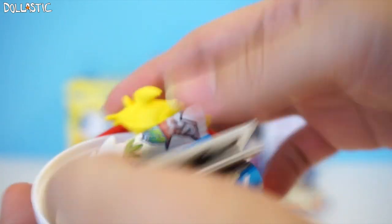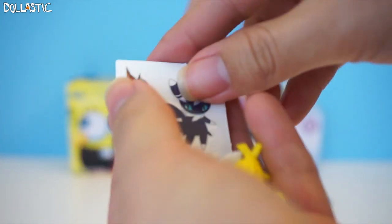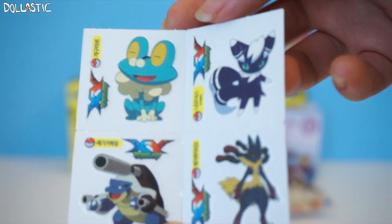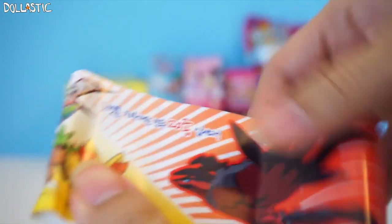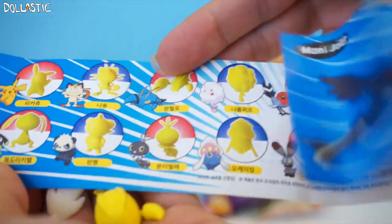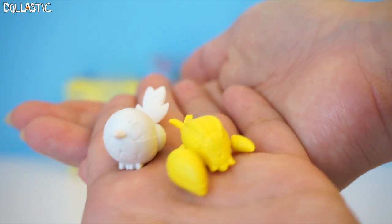I got two Pokemons here, and they look like they're little erasers. And I got a sheet of tattoos — let's show you guys this tattoo sheet first. There are four, they're super colorful and very vibrantly printed. Very nice. And this is the checklist — it says there are 20 different kinds for you to collect. On the back it lists out the characters you can get. The Korean names for Pokemons are usually different, so if you actually know the names of these two Pokemons, please do let me know in the comment section below.